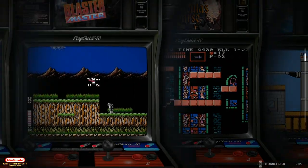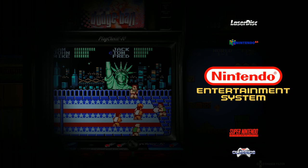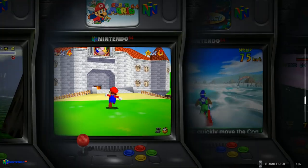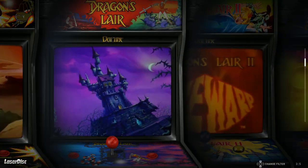On Nintendo we have a total of 20 games, and you can see in the lower right-hand corner how many games are in each collection. Go up to Nintendo 64 and you've got a total of five games. Go up again to LaserDisc — also your Daphne — five games there too.